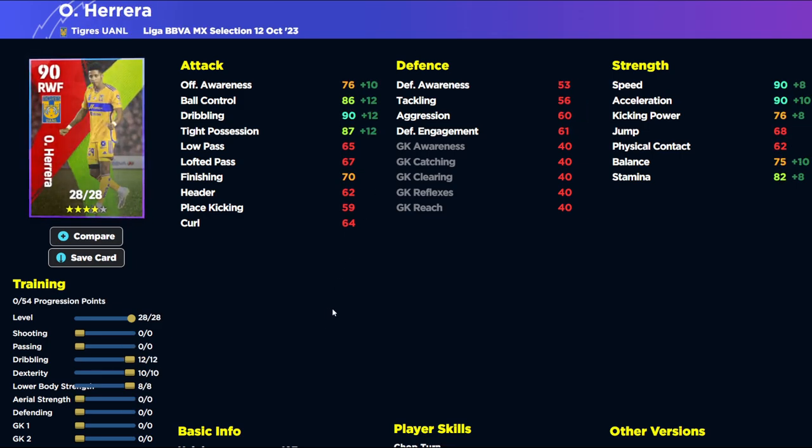We also have Herrera, down as a right winger. His build gets you basically 90 dribbling, 90 speed, and 90 acceleration. Realistically you don't need those higher than 88 with the manager boost, so you can pump the rest into passing and still get 78 finishing, which is still a decent card if you want to go that route.